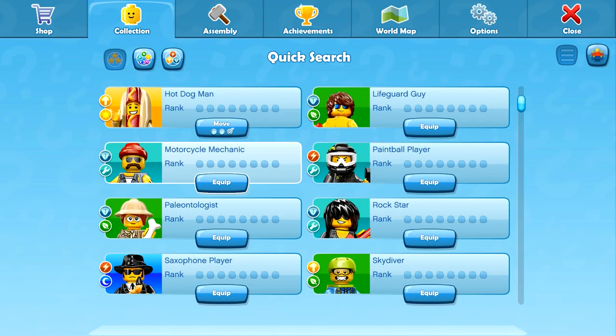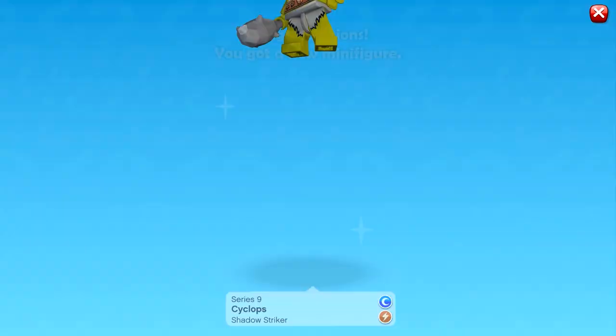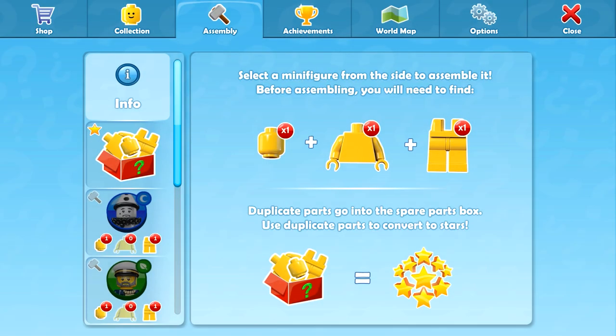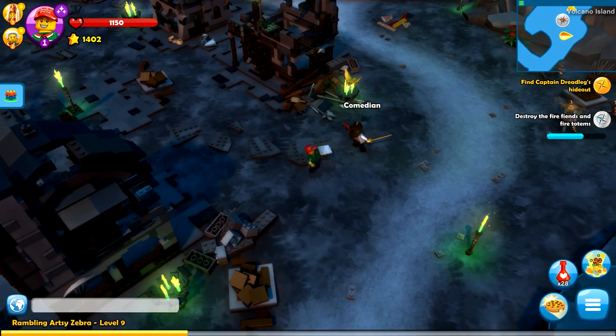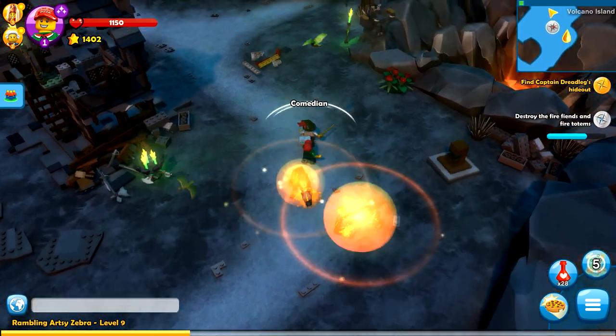I think we actually do have the Cyclops now — we do! Let's build him. Congratulations, you got a new minifigure — it is the Cyclops! So we'll try him in the next episode. Of course, we gotta enjoy the Hot Dog Man while we have him for now. But that's awesome — we already have another extra spare part. And then we have a Comedian.